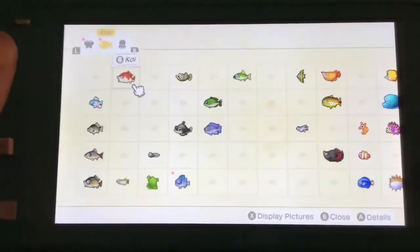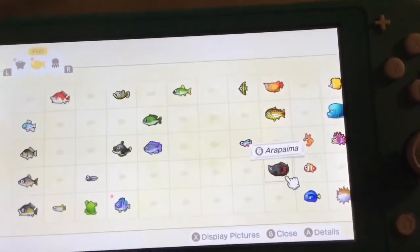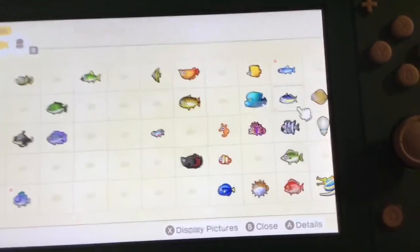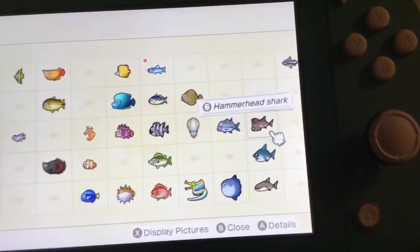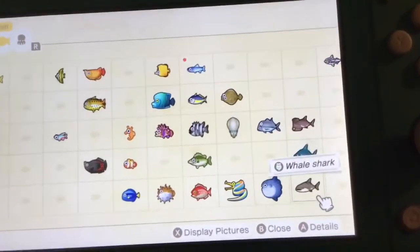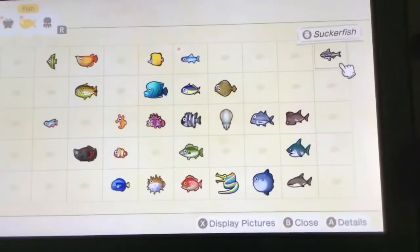Now let's go to the fish. As you can see, I don't have a lot, but I have caught an Arapaima, a Dorado, an Arowana, a Napoleon fish, an anchovy — I caught that one today. I've also caught a Giant Trevally, Hammerhead Shark, a Great White Shark, a Whale Shark, an Ocean Sunfish, a Ribbon Eel, and even a Suckerfish.